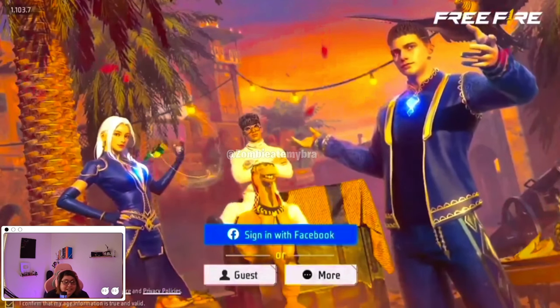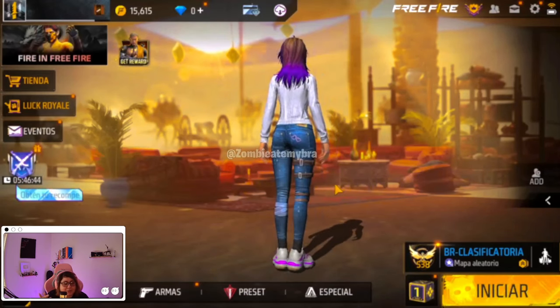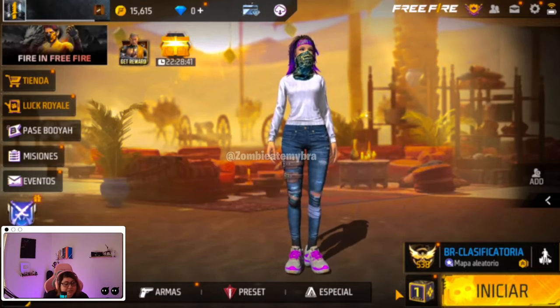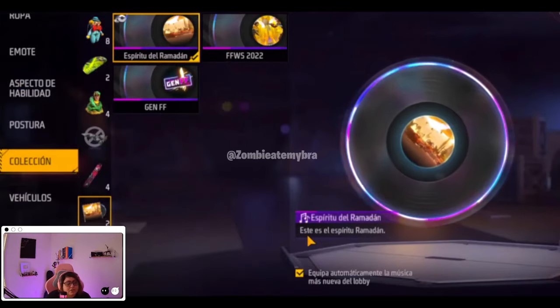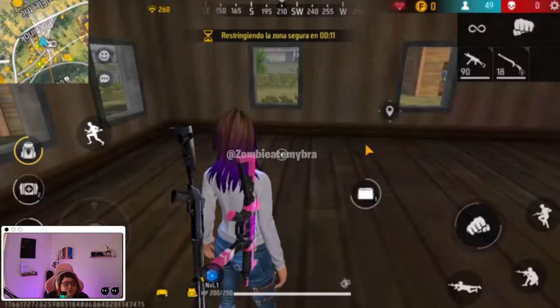One of the skins I'm actually excited for, only because it looks super ridiculous, is the one with the camel. If you guys remember that dino skin where it looks like you're riding the dinosaur but not really — that's exactly how it is with the camel as well. That's how the background is going to look when you log in.